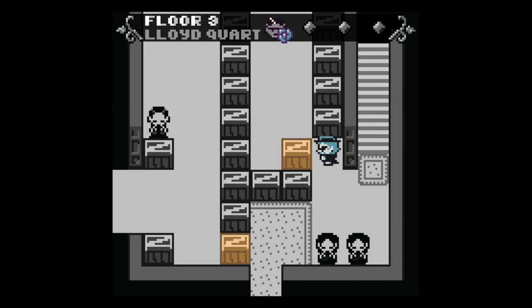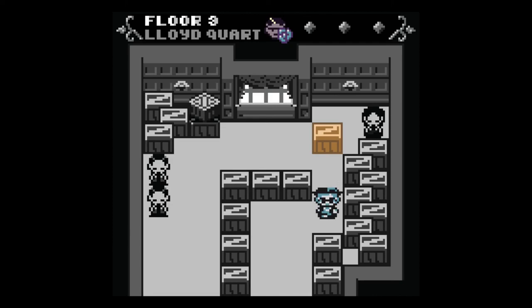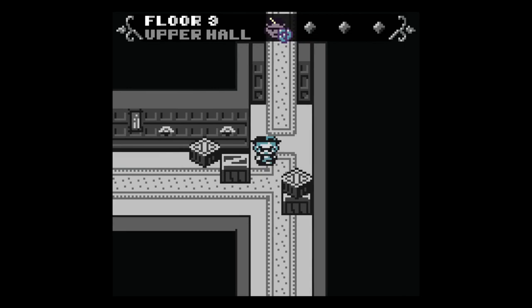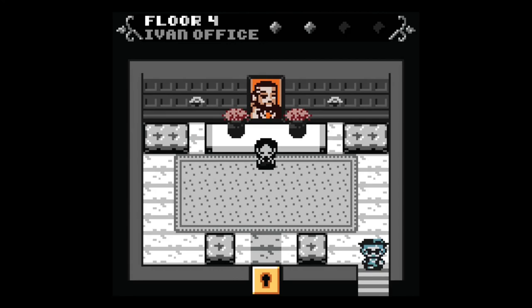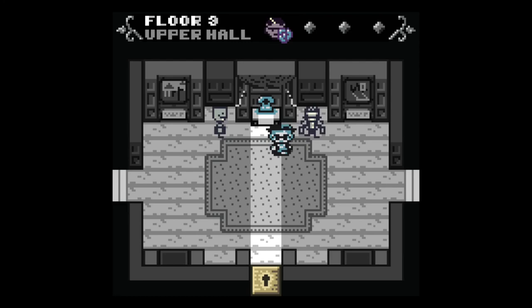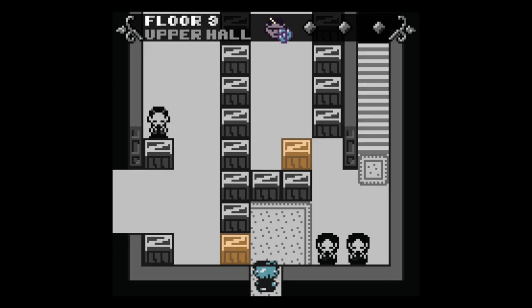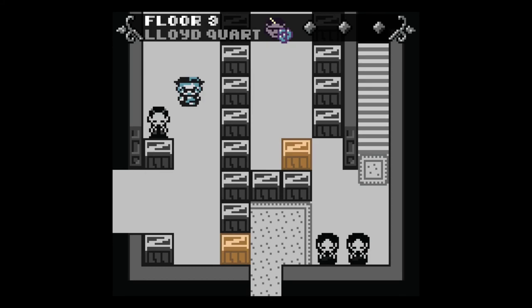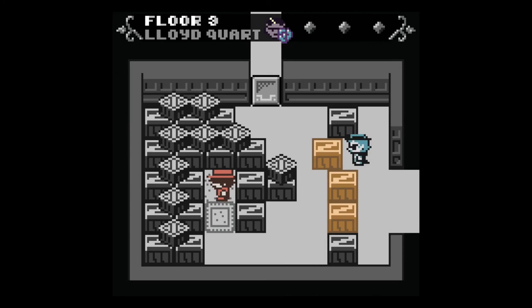I need to go talk to Lloyd now, but I want to save first just in case. I try to find a telephone to save. I figure you probably don't have to do everything perfectly, but failing doesn't feel right. I'm not sure if this game has multiple endings or if failing interrogations changes the outcome slightly.